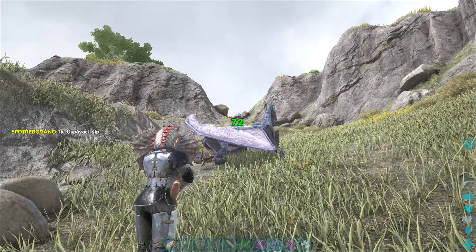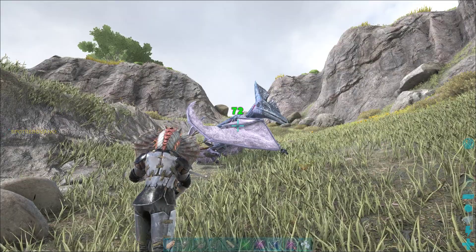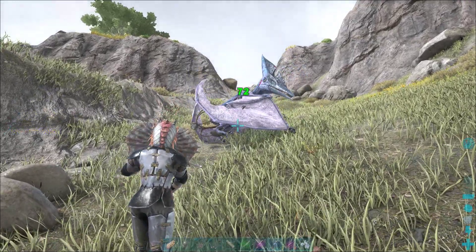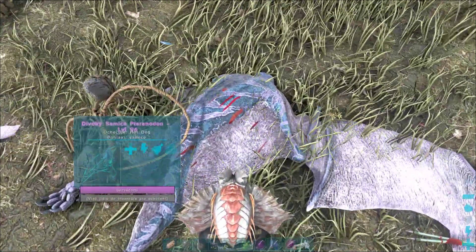When taming the Pteranodon, the best strategy is to use a Bola, which will immobilize it to prevent it from fleeing. You can try to shoot it while it's flying, but there is a risk that it will take extra damage from the fall and die.